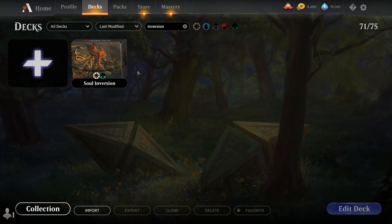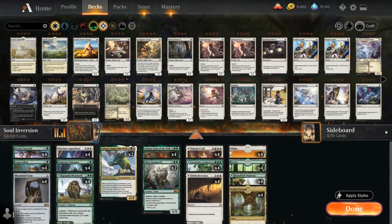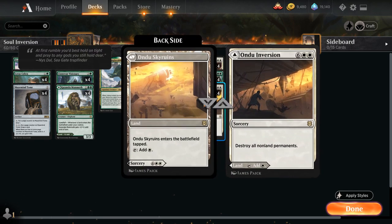Hello and welcome to another Magic Arena gameplay video. Today we're taking a look at another standard deck, and as voted on by my supporters on Patreon, we're taking a look at a Green-White Ashaya, Soul of the Wild plus Ondine's Inversion combo deck.